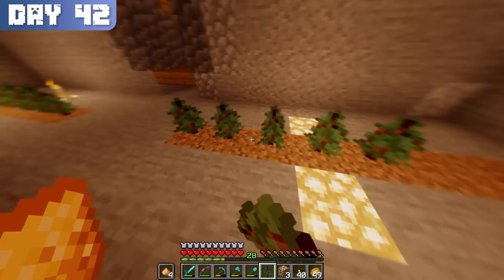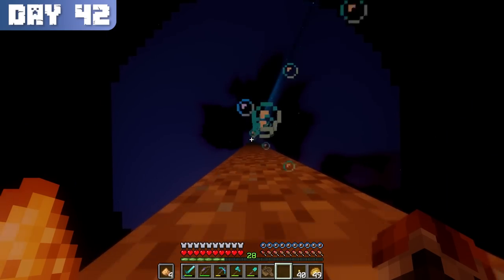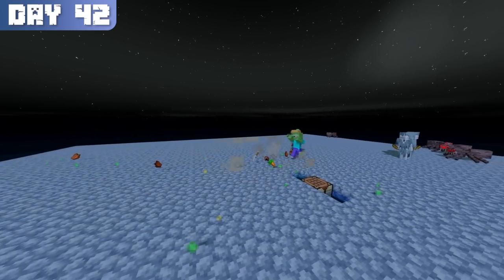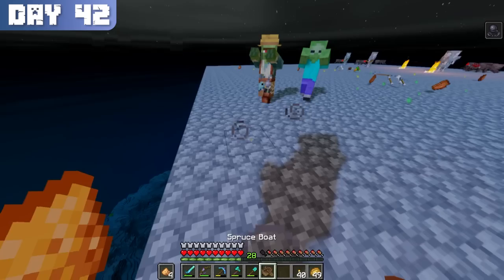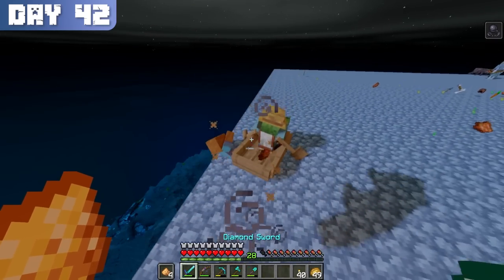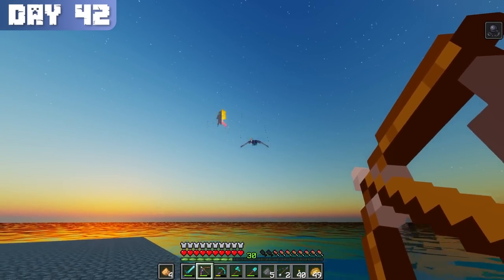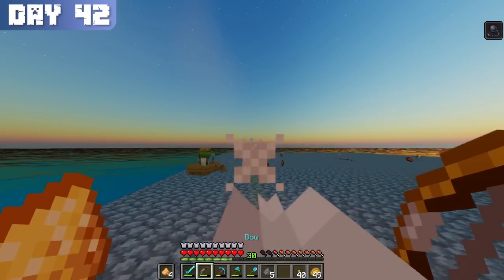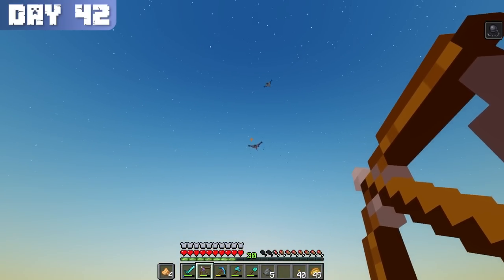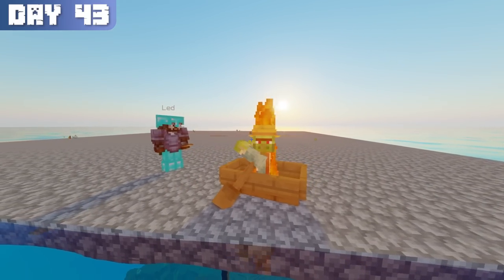I finished just as the night rolled in, grabbed all of my stuff, and made my way back up to the platform — everything ready this time. Less than a minute after being up there, I got my first zombie villager spawn. I trapped it in a boat and kept killing the mobs trying to force another spawn. Unfortunately, I didn't get any more, but that would soon be the least of my worries. Just as the 43rd morning came about, a pack of phantoms spawned in and distracted me long enough for the zombie villager to start burning in the daylight.